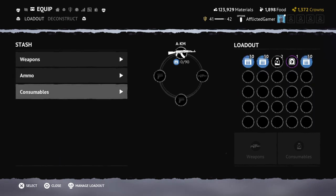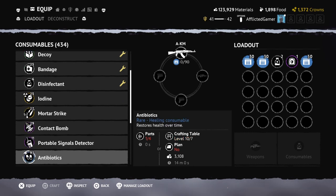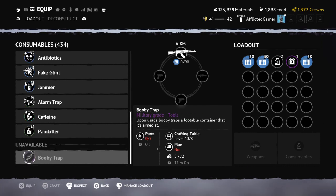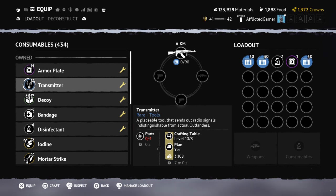Moving on to consumables: the transmitter, iodine, fake glint, jammer, and alarm traps — I would scrap all of them, and maybe even some booby traps, though those can be useful. That's not to say these things aren't useful — you can do some really fun things with them. For example, if you want to trick opponents, use a transmitter so someone using a signal detector can't tell the difference. But how often are you going to do that? Especially in the early game, your goal is to get resources and upgrade your shelter.